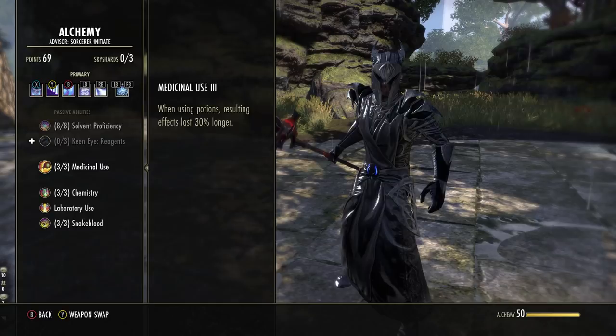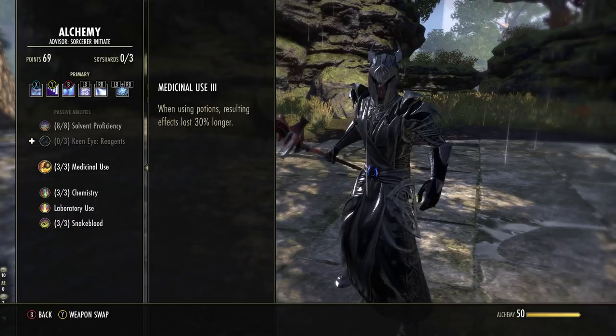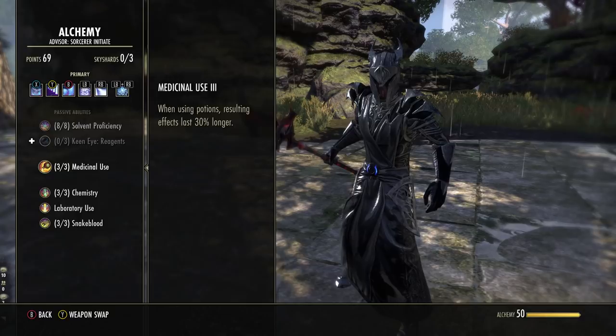The most important passive: Medicinal Use from Alchemy. Max out alchemy as quickly as you can, get this passive, then dump the rest of the points. All potions you use — whether crafted or not — will last 30% longer. Spell potions and tripots generally last 36 seconds; with this passive they last 47 seconds and your cooldown is 45. Keep potions running all the time for the recovery bonus — if you only use a potion when very low, you'll run out of resources way too quickly.